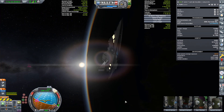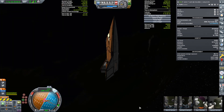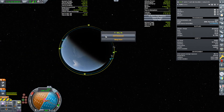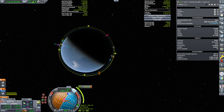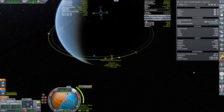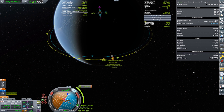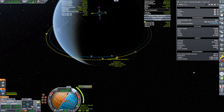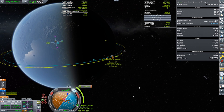In the meantime, we've got to get ourselves to the station. Add a maneuver node, come all the way around to here. That's pretty close already. Play around with the timing a little bit. A little bit more prograde. There we go — 200 meter separation. That should be fine. Let's get to that. That's a four-second burn. Let's turn the thrust limiter down just a little bit.